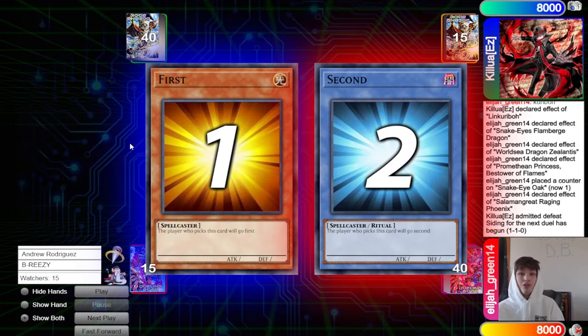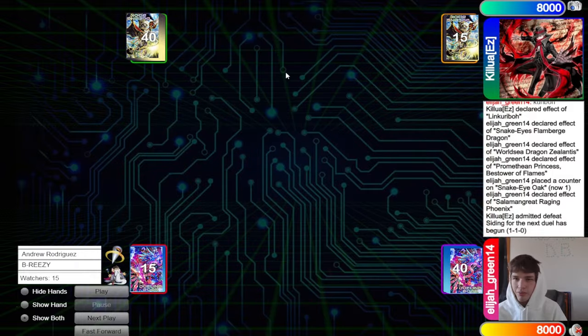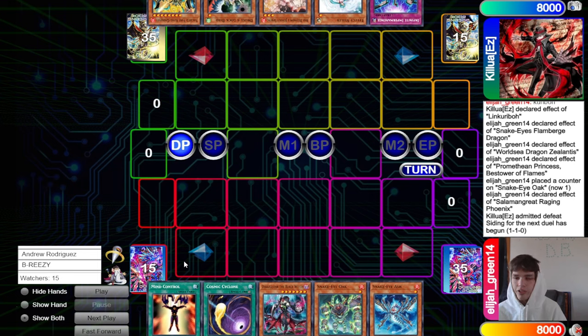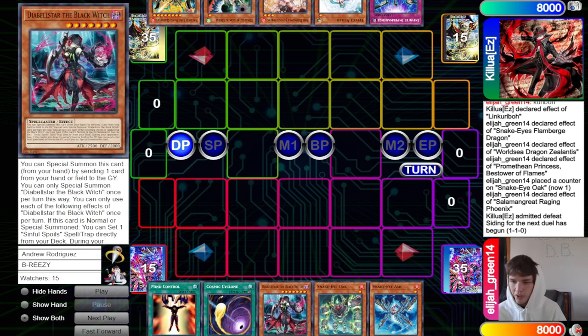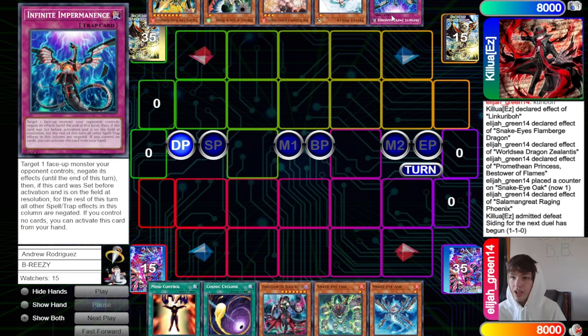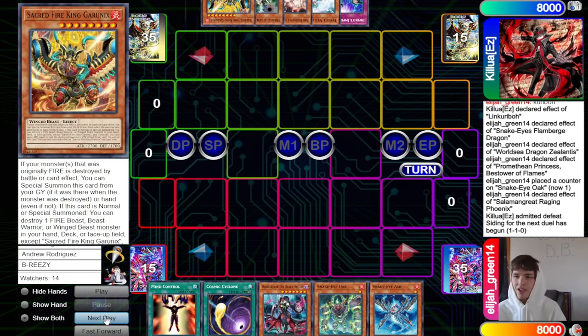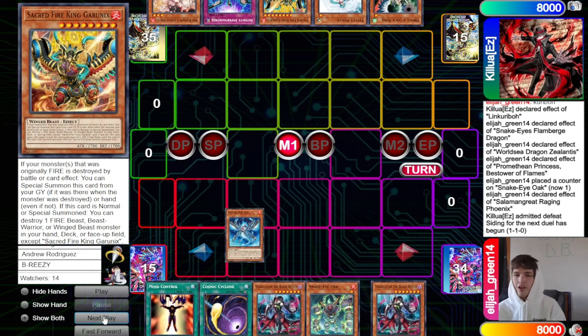Summon back out in battle phase, pop two. Our Subversion is on Link Karibo so we don't even have to pop two — we can wait until they maybe summon Abyss Deal. Going on to the next game now. We know everything in hand: Mind Control, Cosmic, Black Witch, Oak, Snake Eye Ash. They have Imperm, Veiler, Ash Blossom, Droll, Garunix, nice.